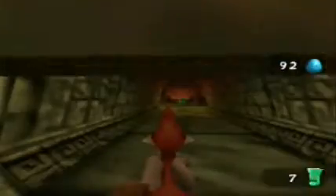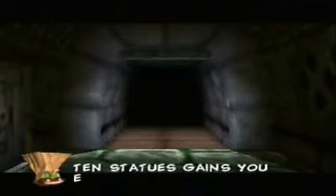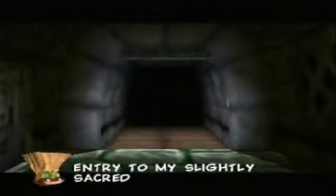Another thing that is probably not obvious in this temple: you can actually go up to doors and press A to open them. I think that feature is only in Targitzan's Temple, as far as my memory and recollection goes. 'Not bad, mortal. Ten statues gained you entry to my slightly sacred chamber.' Slightly sacred, huh? He said that with an ellipsis, so that means there's probably more statues. So let's see if we can't find them all, shall we?